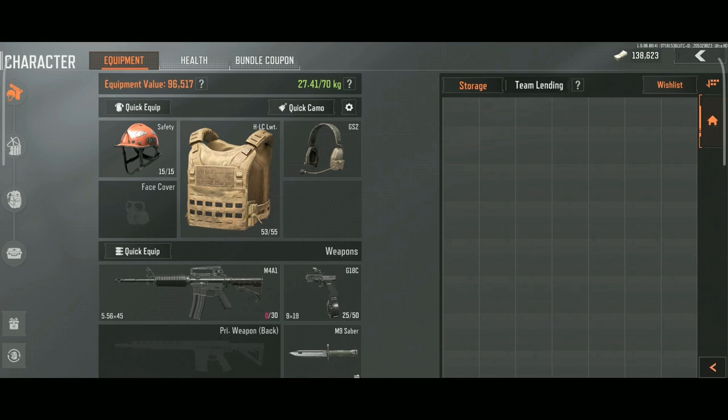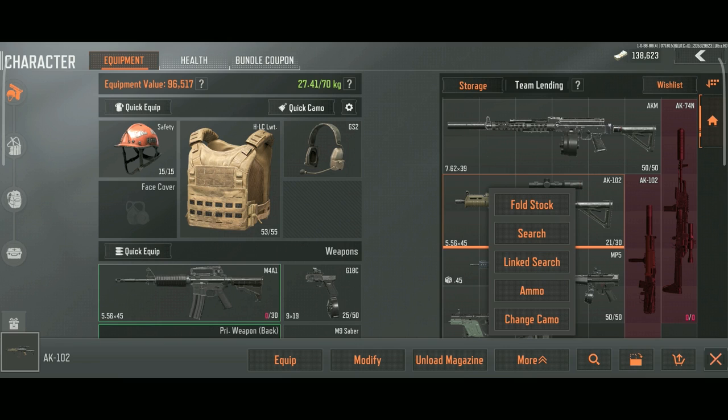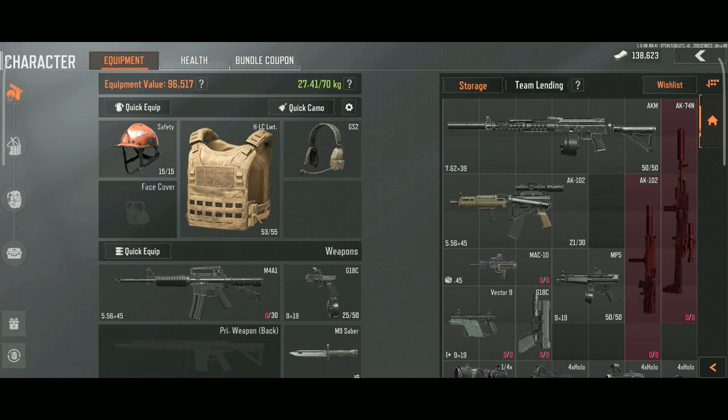Here's how to manage your storage and free up some space. Make sure to check your weapons and fold any weapon that has a foldable stock — this instantly saves you two slots.